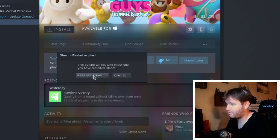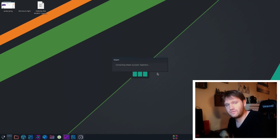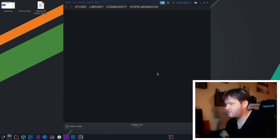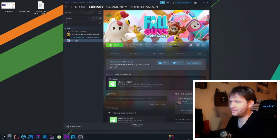So when you do that, you'll be prompted to restart Steam. It's going to restart, and then we're going to jump into Fall Guys and see how far I can get. So if we go over here to Library, go to Fall Guys — I already installed it — you can see that it lets me play the game. Let's jump on in here and see what magic I can work.